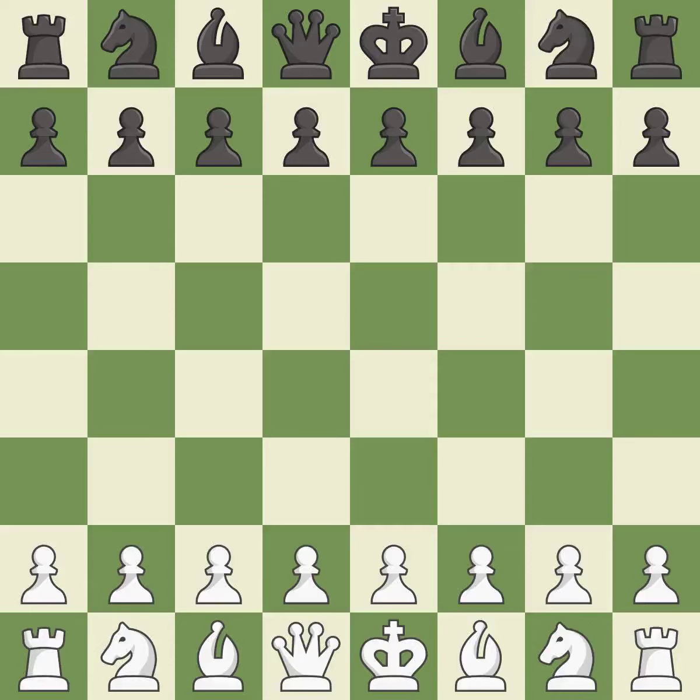Catalan opening, open defence, classical line. 6.0000 7.Ne5 — a sharp, back-and-forth game where both players had chances. That game was pretty competitive. Both players had an amazing opening, an incredible middle game, and a nice endgame.